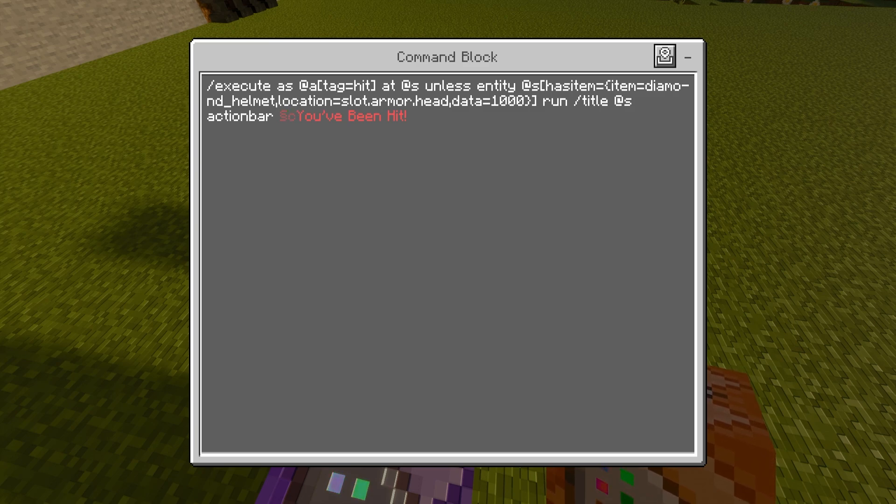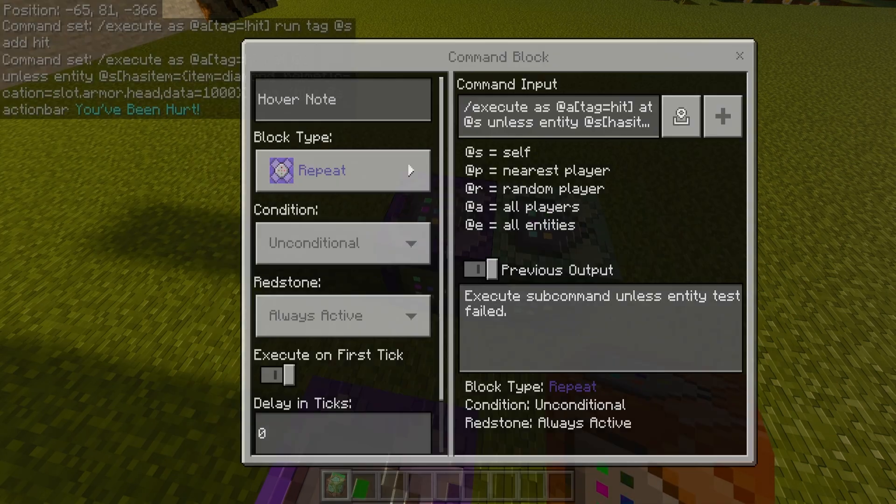After the action bar message, you can customize it to whatever you want. I have a section symbol followed by 'c' which makes the color red — you can also change it to yellow, purple, or blue. And instead of saying 'you've been hit,' you could change it to whatever you want, like 'you've been hurt.' I'm going to change it to 'hurts' so you guys can see it still works when updated. That is the second command.